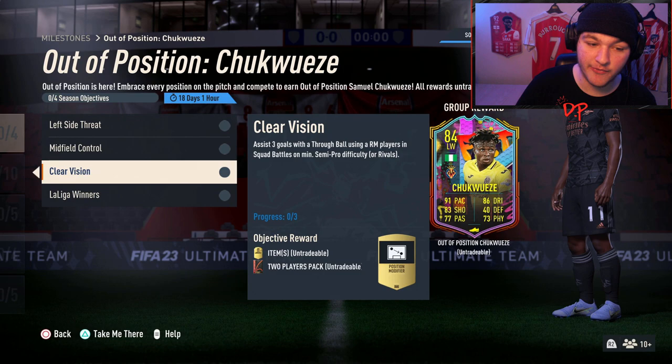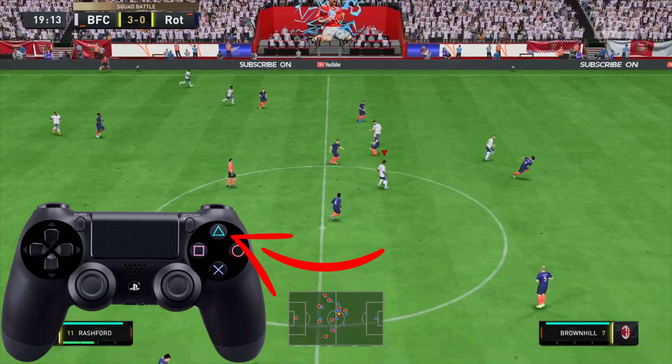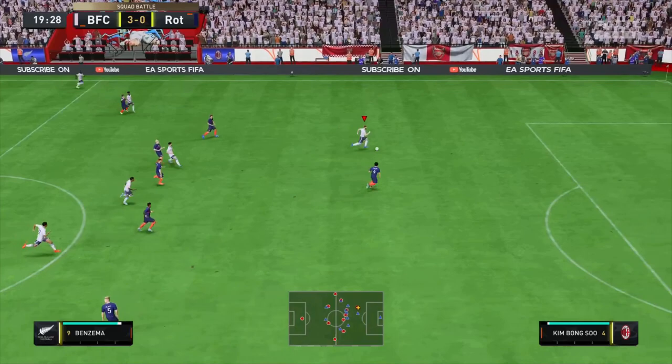Next objective: assist three goals with a through ball using a right mid player in Squad Battles. To perform a through ball assist, all you have to do is press triangle on PlayStation or Y on Xbox, then do the rest with the person you pass to and hope you score.